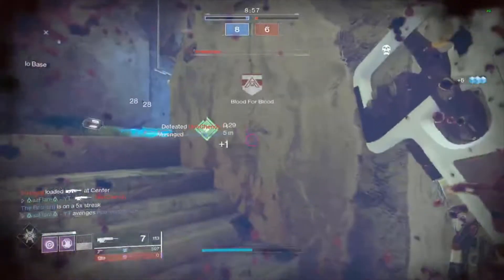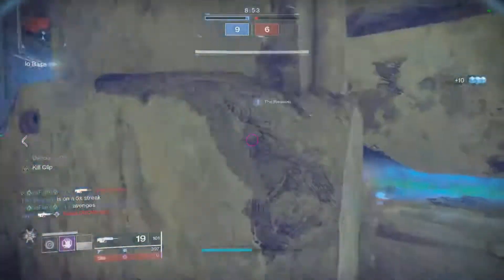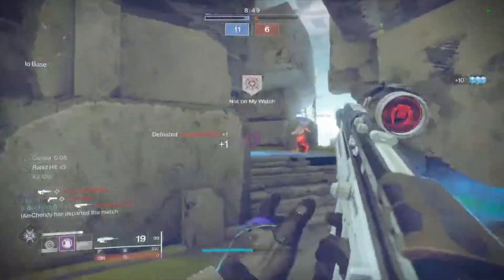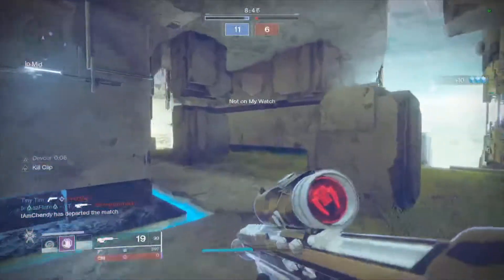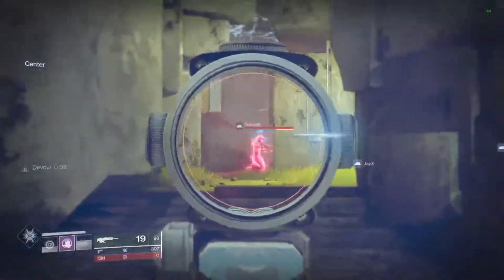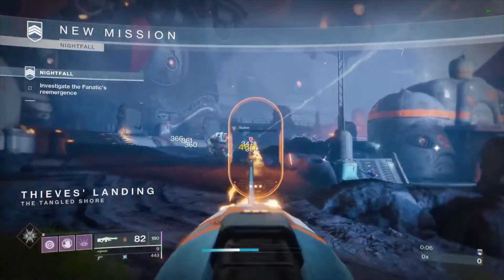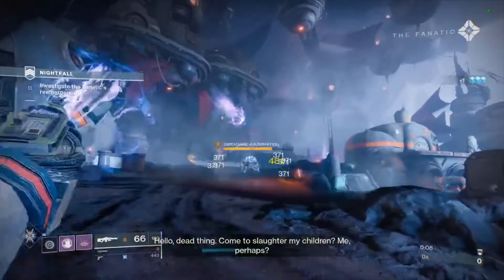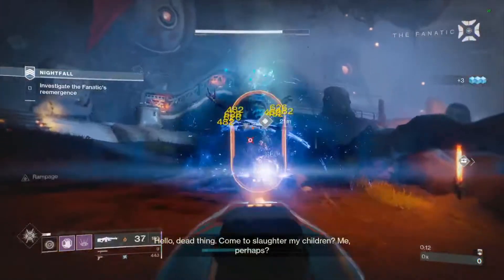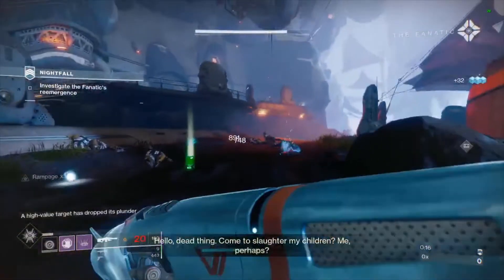2100 Glory is really easy now since Comp is kind of a joke at this point, and you don't need to climb to 2100 — you just need 2100 Glory total, so you can lose as many games as you want and eventually get there. For Edgewise, you need machine gun kills, solar kills, and kills in difficult strikes. Use Avalanche or Fixed Odds since these are solar machine guns, letting you kill two birds with one stone.